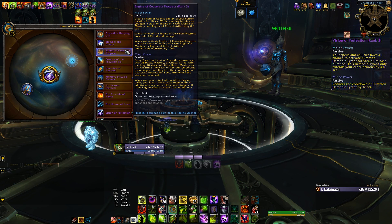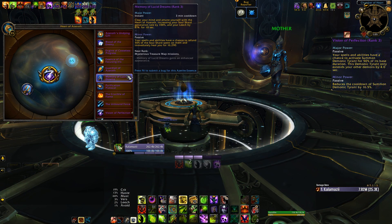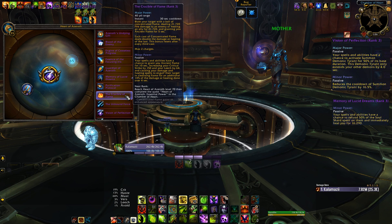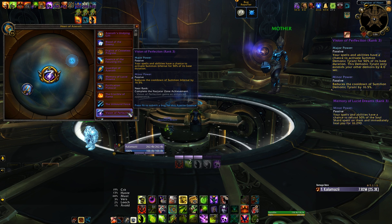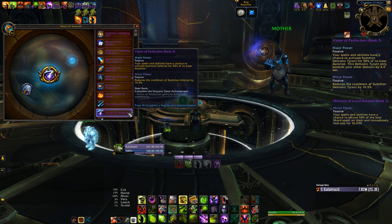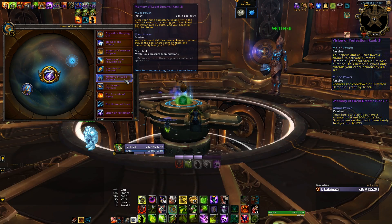The Memory of Lucid Dreams essence is going to be our minor glyph of choice, bringing an ability that alters your shard-based spells — they now have a chance to refund 50% of the shards spent on them, in addition to healing you for a small amount. Unfortunately, this effect does not appear to be functioning correctly for Destruction or Affliction on PTR right now, but is most certainly working for Demonology, as you will see later on.